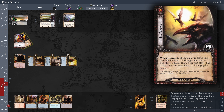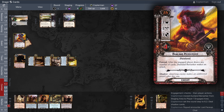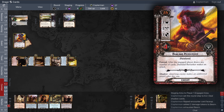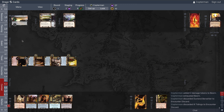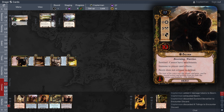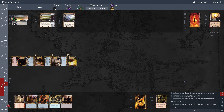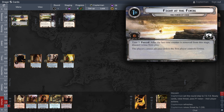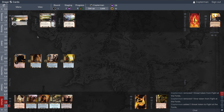During the encounter phase, our threat is higher than the Berserker's engagement cost, so it engages and attacks for three — boosted by both effects. Beorn defends without exhausting: three against one, two damage on Beorn. There's no shadow card — and I never mind seeing Ill Tidings discarded; it's an annoying card. Beorn attacks and destroys the Dunland Berserker all by himself. We refresh, and at the end of the refresh phase we remove a time counter — down to four.